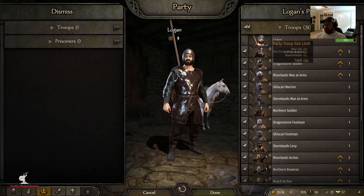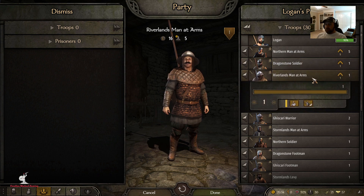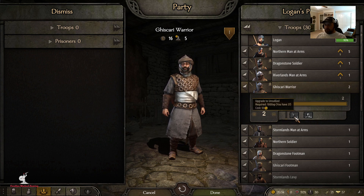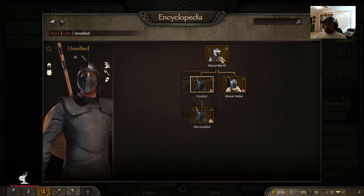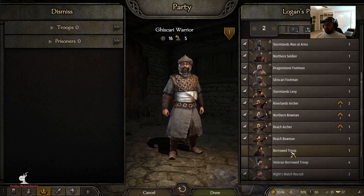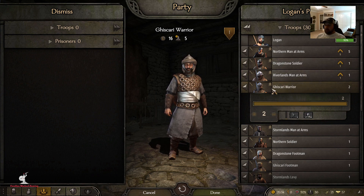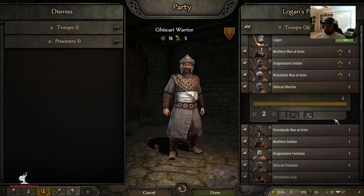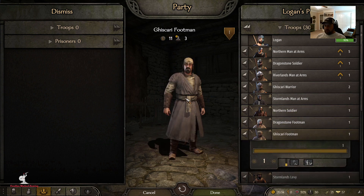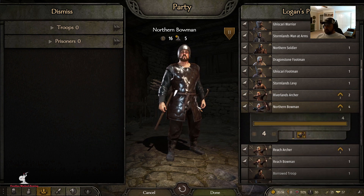I can hold a maximum party size of 84. I have a Northern Man-at-Arms, Dragonstone soldier, Riverman, Riverland Man-at-Arms, and a Ghiscari Warrior. I'm keeping an eye on the Ghiscari Warriors because the next level up I can turn them into Unsullied — I actually put a path in the troop tree to do that. This early in the game I probably won't go past tier three, but I'll pay eight dinars for some Unsullied even though that's not really lore-accurate.